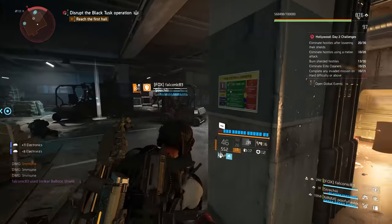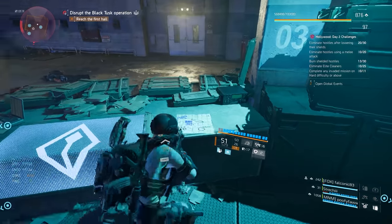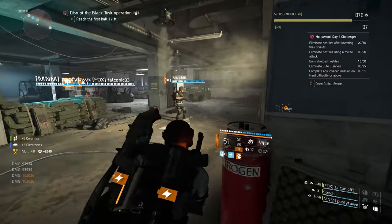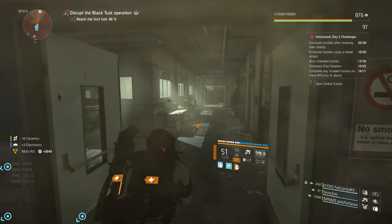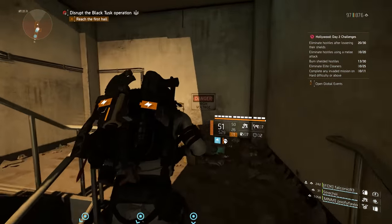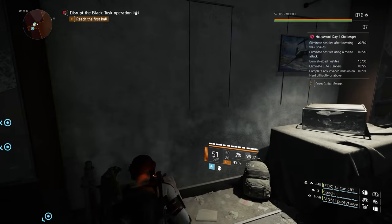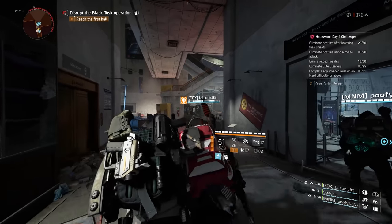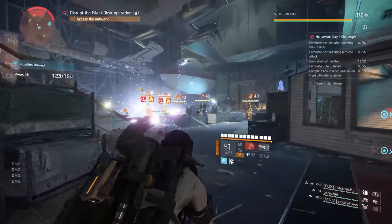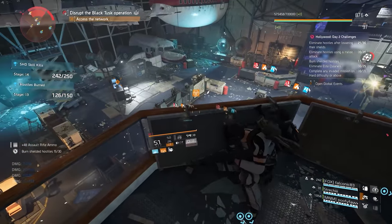Right now, if you're standing in the radius and being affected by the booster hive, you are getting weapon handling, melee damage, and weapon damage. As part of Title Update 10.1, you're going to lose the weapon damage but gain hazard protection. At base skill tier zero, you're going to get 20% for all three — weapon handling, melee damage, and hazard protection — while at skill tier six, you're going to get 60% for all three. Also, a change across the board to all hives is that drone flight speeds are going to be increased, and this will be affected by skill tiers.